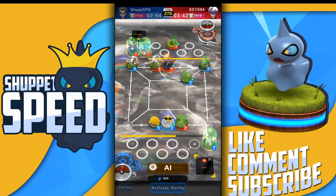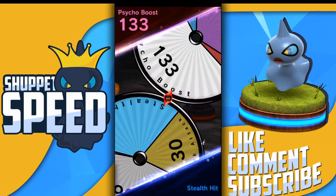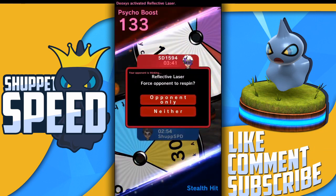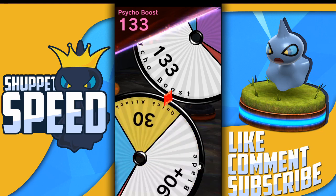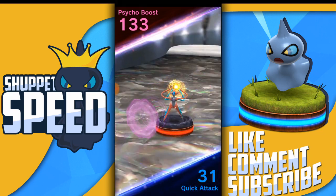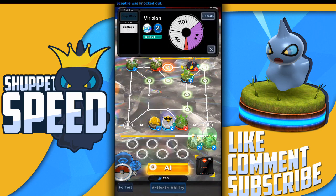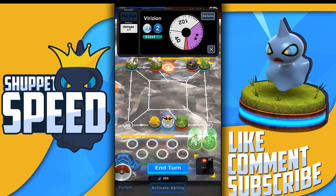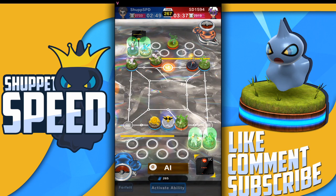Sceptile is definitely coming in clutch — he's already done two great rolls. Come on Sceptile, I need the Stealth Hit. Oh my god, Sceptile got the Stealth Hit! He can make me Respin, but I can hit Stealth Hit again or the 140 Leaf Blade. He survived and hit Stealth Hit — but because of Deoxys's Respin ability, he did get knocked out.